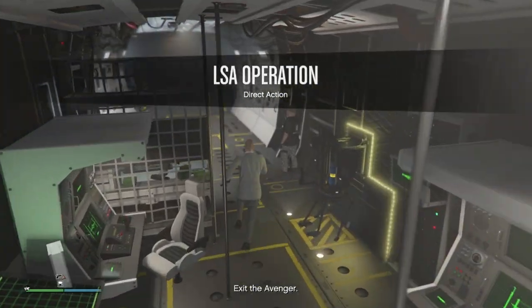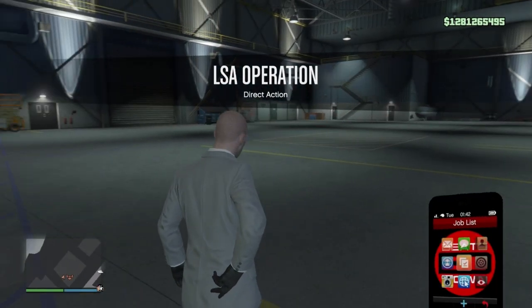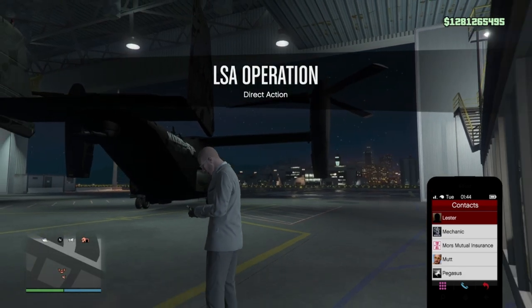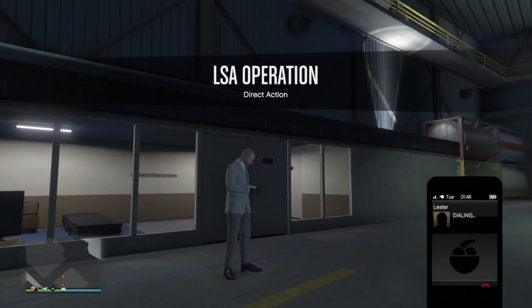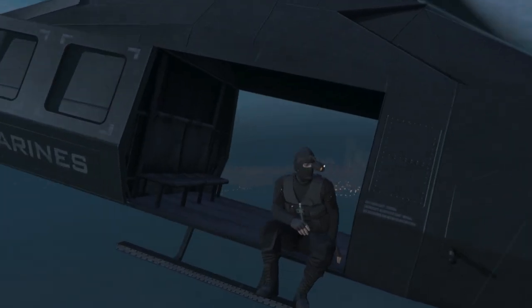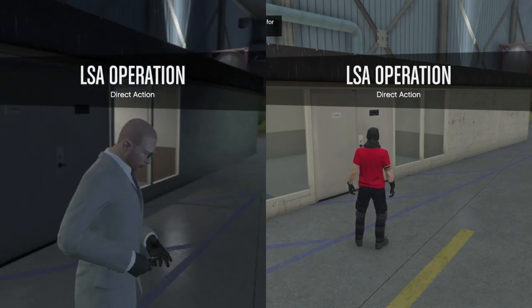When you start the mission, leave the Avenger and spam right on the D-pad to contact Rooster. Then as soon as you hear the dialogue, call up Lester to cut out the rest of the talking. The mission timer doesn't start until you can move your character after the little cutscene, but this will save you time overall. Here is a comparison to show the difference.